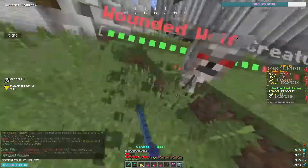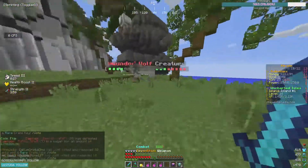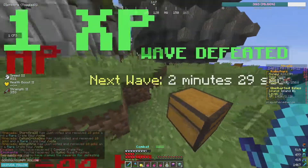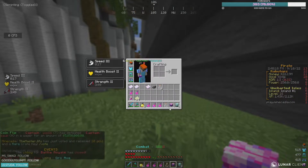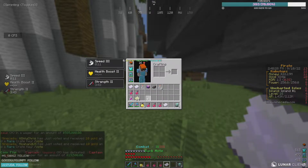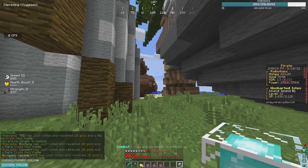I just realized I am a complete idiot — I didn't pop a strength pot. Look at this, it's taking way longer than it should. I wasn't doing 45 damage per hit — how stupid of me. Look at that, we got another expedition rune pouch! That's going to be so good to use. Make sure you like, comment your IGN and everything down below so you guys can get this. Have a great day guys, thank you so much — adios!